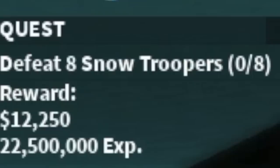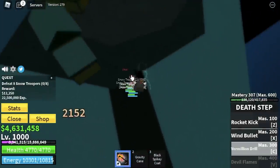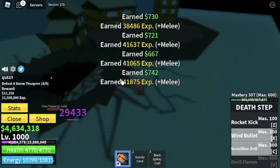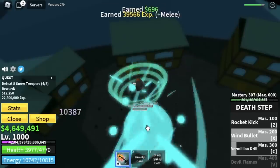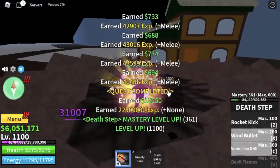Here, we're just gonna defeat the Snow Troopers. You're gonna lure four, then use your Vermillion Drill and after that your Wind Bullet — that is enough to defeat one set of mobs. You need to defeat eight, so two sets to finish a quest. Your goal here is level 1100. Stat check: max melee defense 999.